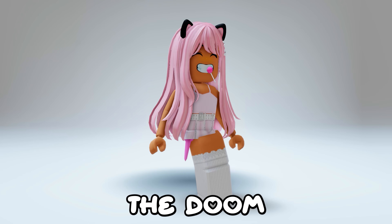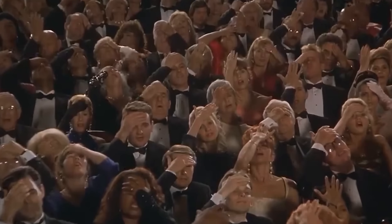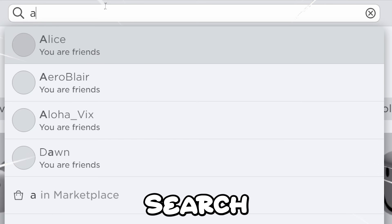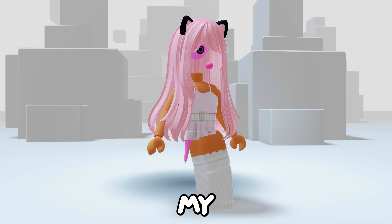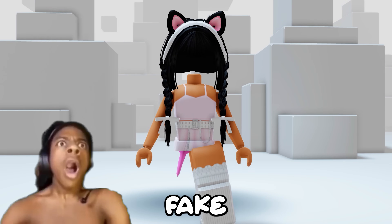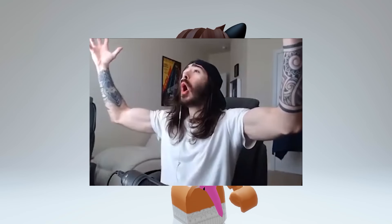I'm sure you guys remember the Doom Seeking Eye — it made really good fake headlesses. Sadly it got taken down! Well I have some great news: if you go ahead and search up All Seeing Eye, you can find this — it's only 49 Robux right now, and it might be randomly free so keep an eye out! Here's what it looks like with my normal hair, but if you put the proper hair on you can't even see the eye — it's literally the best fake headless ever! It works with multiple types of hair, doesn't matter what color, and it also works with boys' hairs!